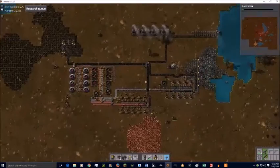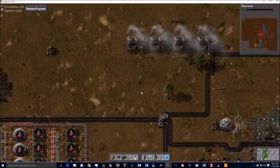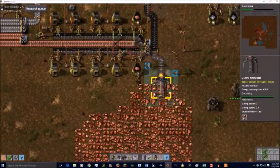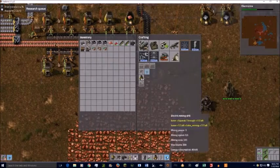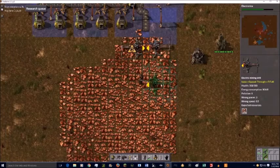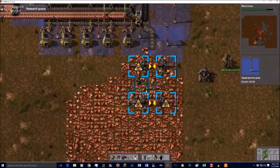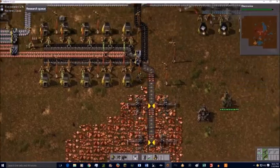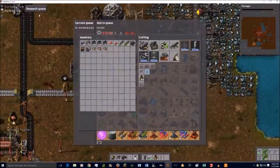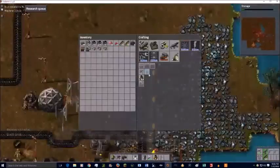Getting straight to the point: we're researching some stuff and I decide we need to ramp up the copper mining because while we're not using a lot right now, we will be eventually. So I add three more mining drills, and then that research gets done so we research some chests.